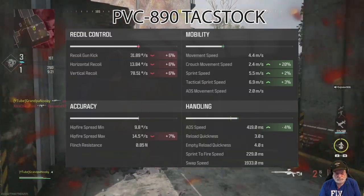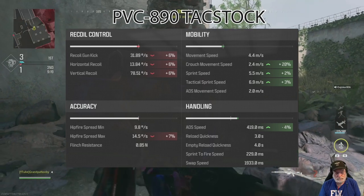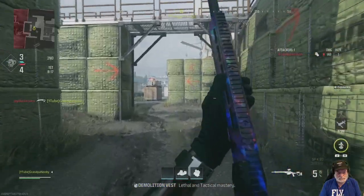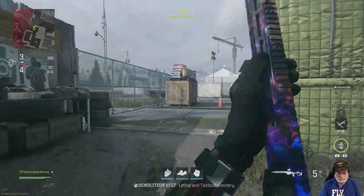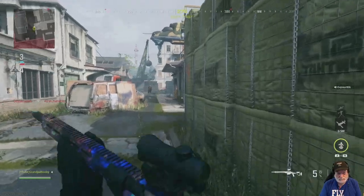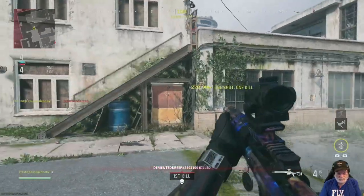Now the stock — there's another 4% ADS speed increase, and you can see the crouch movement and sprint speeds are good. The recoil is affected slightly, but we're not planning on too many second shots, so there you go.